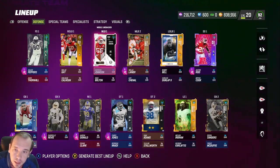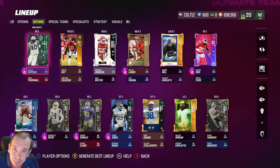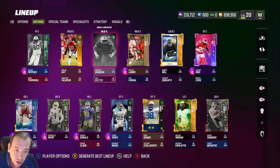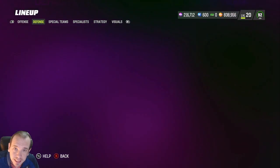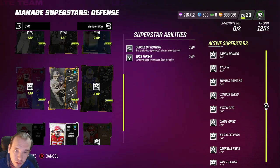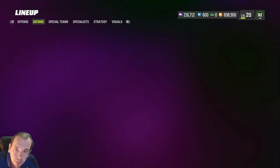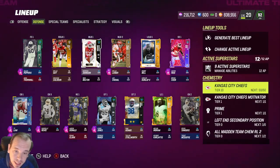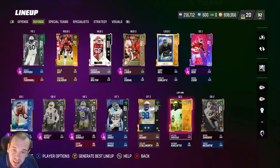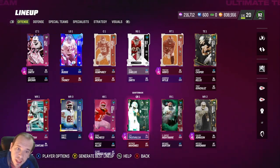If you only run the ball a lot, maybe look at a team that's strong in that area and build around it. For me, I have to have Julius Peppers — he's like the best defensive card in the game for me — and I have to have Aaron Donald. Aaron Donald gets me sacks every game. He has Edge Threat and Double or Nothing. I'll probably just keep Double or Nothing since Chris Jones also gets to the quarterback fine. I actually move Aaron Donald to the outside when the game starts.